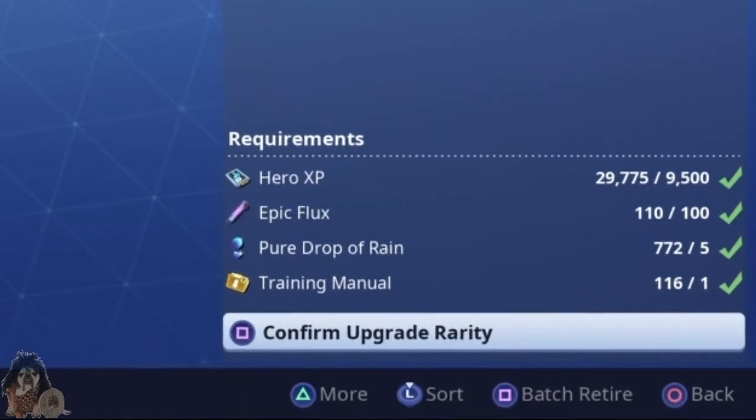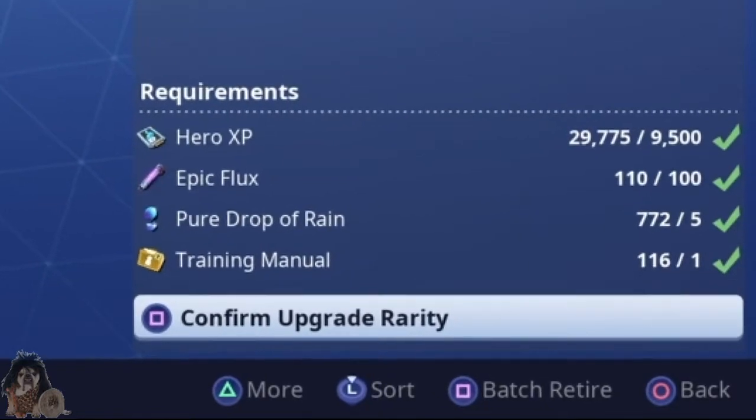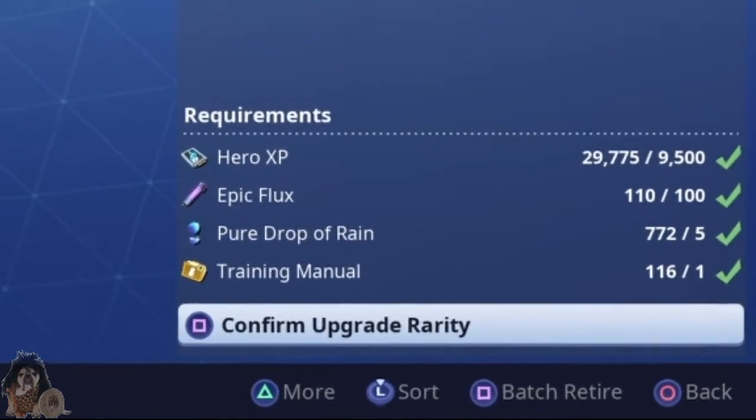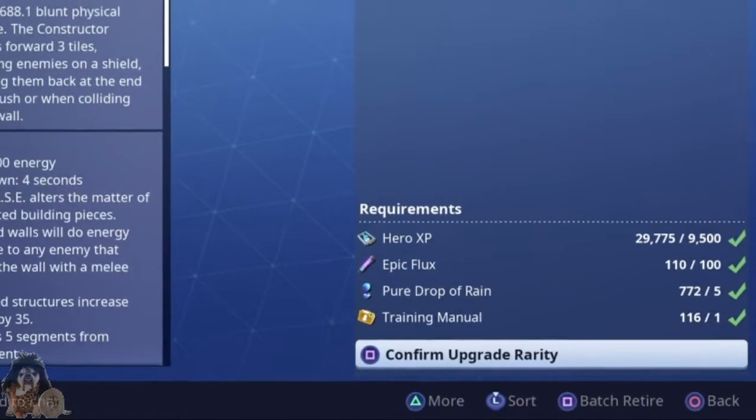So I need hero XP, epic flux, pure drop of rain — 5, training manual — 1. Okay, so I have everything. So I can just confirm upgrade rarity.